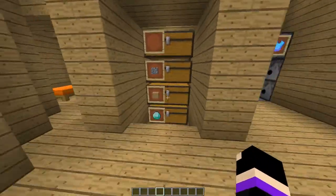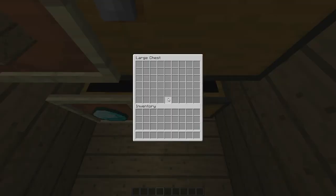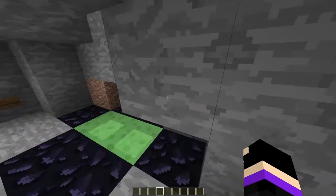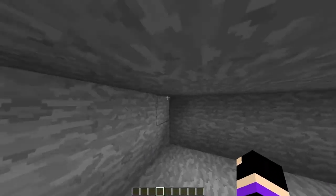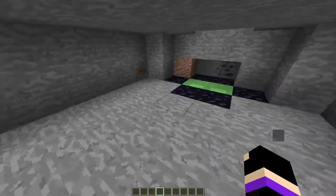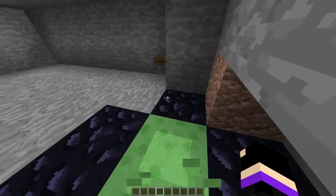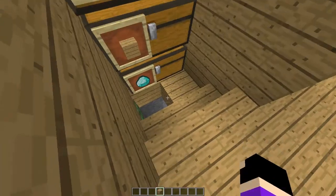The next one is a storage system. When you press that button and open the chest, you get dropped down into a secret space where you can keep all your valuables so they're not stolen. How to get back up and down using a slime block launcher will be in my piston video — you can check the top left corner for that.